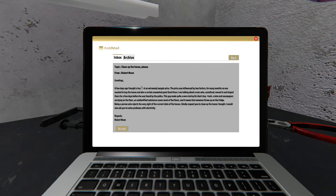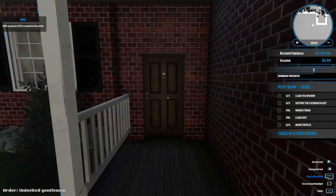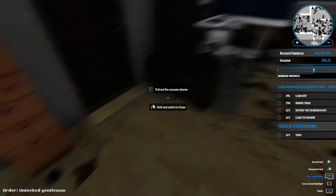Let's go and clean up this house. A few days ago I bought a house at an extremely bargain price — the price was influenced by two factors: for many months no one wanted to buy it, and also an unwanted guest moved in unnoticed, stayed for a few days before being found by the police. This guy made quite a mess — trash, crates, newspapers lying all over the floor, an unidentified substance covering most of the floors, and it seems someone threw up on the fridge. So we just need to go and clean this house up. Let's see if we can actually do this job without the same movement issue. Okay, it doesn't seem like we've got that issue for now.